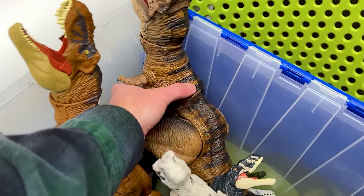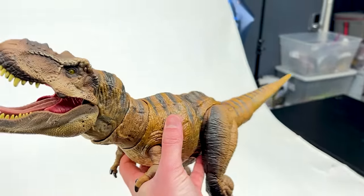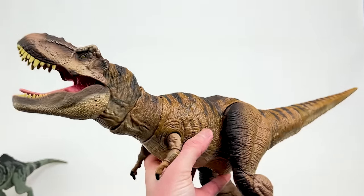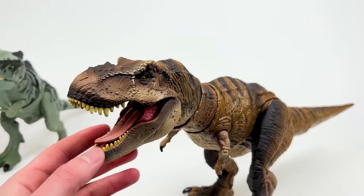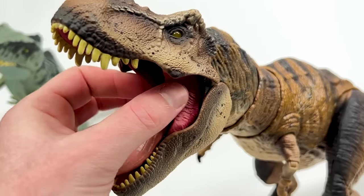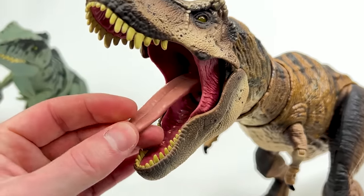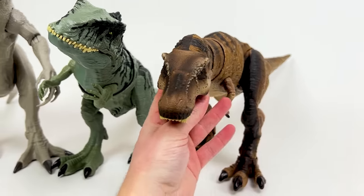Next up, it's probably the Hammond Collection Tyrannosaurus Rex figure. This figure has some awesome coloring and shading and is the most poseable out of basically all my T-Rex figures. An interesting feature of the Hammond Collection is the realistic parts of its mouth — it's got these flaps on its side that are rubber so they actually move around pretty realistically, and the tongue is also rubberized as well. Let's put this Hammond Collection T-Rex right next to the Giganotosaurus.